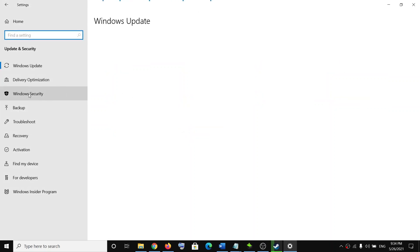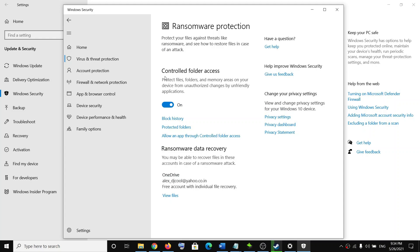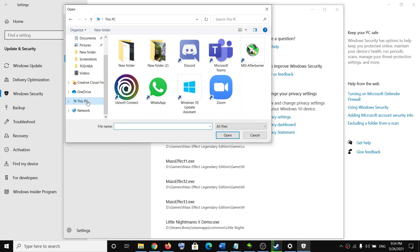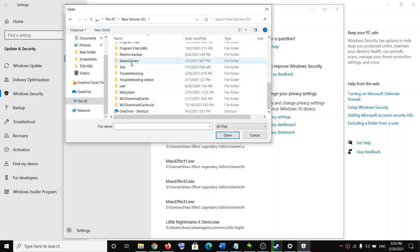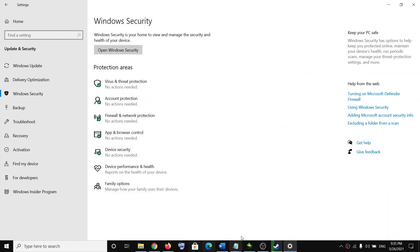For Windows Security, go to Start menu, click on Settings, then go to Update and Security. Click on Windows Security, then click on Virus and Threat Protection. Scroll down and click on Manage Ransomware Protection, then click on Allow an App Through Controlled Folder Access. Click on Add an Allowed App, then Browse All Apps. Navigate to the game installation folder — open the Steam library, then Steam apps, then the Common folder, then the Bio Mutant folder — and select the game EXE file. Click Open, and once the game is added, try to launch the game.